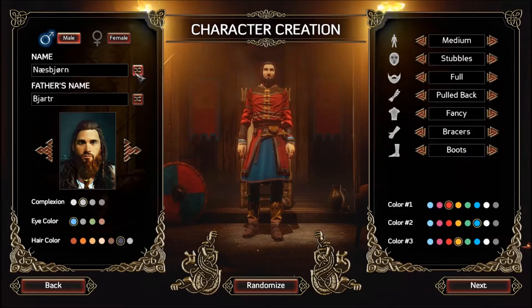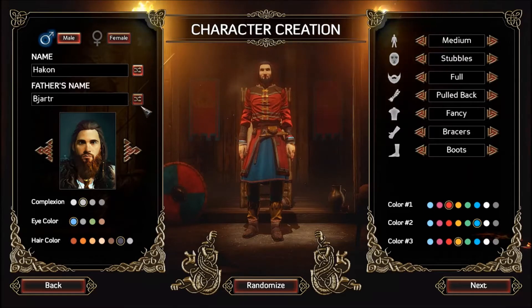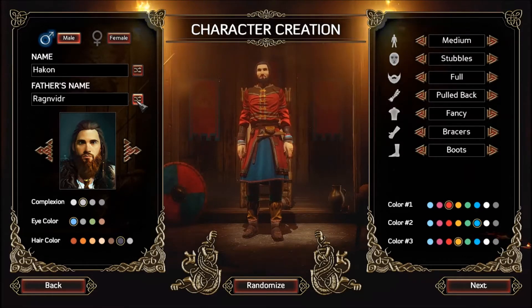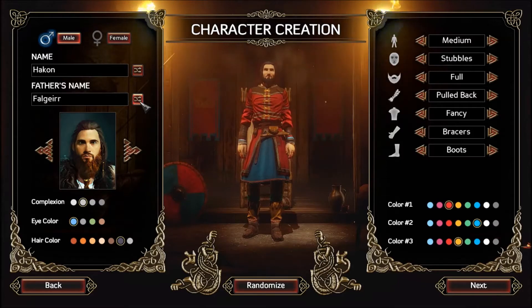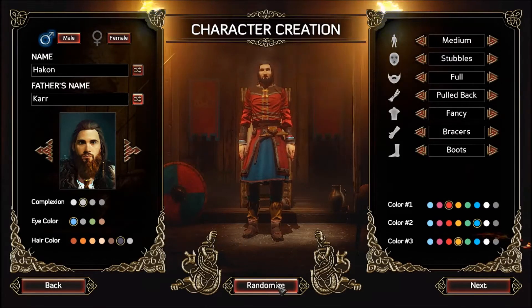I think that's everything. Let's randomize a name here — something I can pronounce. Hackon's a good name, I can say that. Father's name was Asbjorn. Let's see — Njall, Eldi, Ranvird, Helgi, Halbjorn, Valgear, Kar. Yeah — Hackon, son of Kar. Sure, let's go with that.